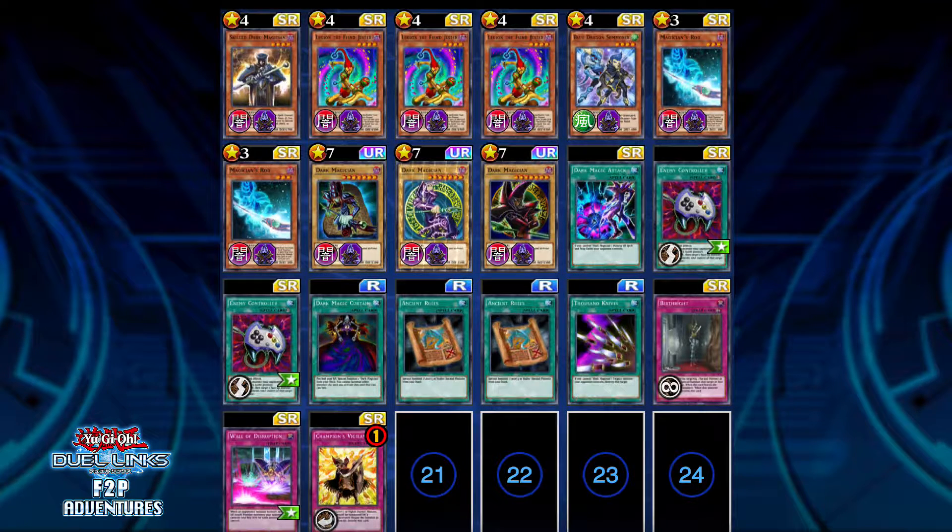But I will eventually use Arcana with his Dark Magician abilities, and I really think that this deck can do really well with Destiny Draw too — but it depends on if you need to use Dark Magic Curtain or not.